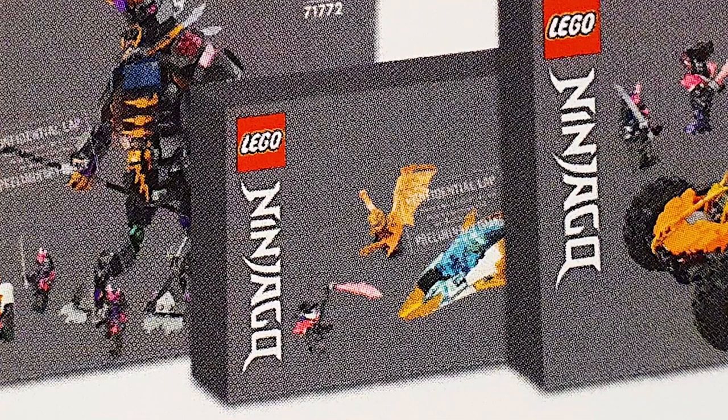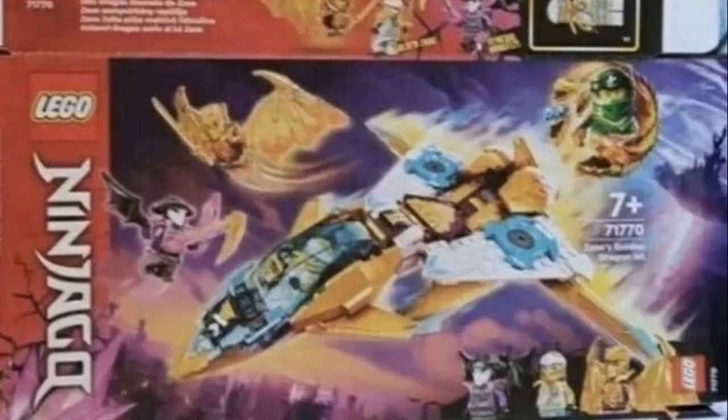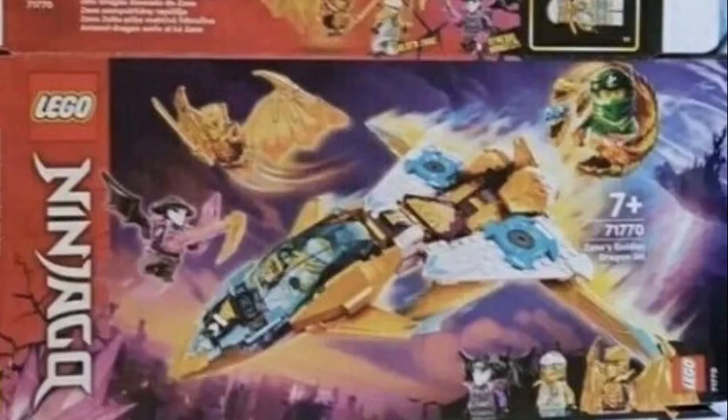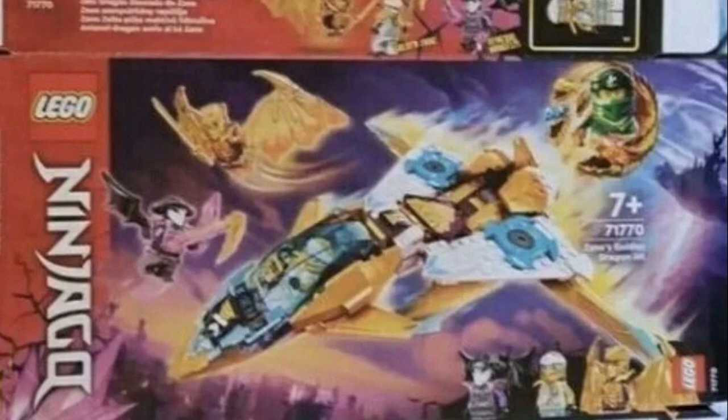Next up we have Zane's Golden Dragon Jet, and we actually got better pictures of this last week. It comes with Cole with golden wings, Zane, and the Skull Sorcerer — so the Skull Sorcerer is back. This one reminds me of Zane's helicopter thing from season 3. It's a cool set and I think it might be around 30 bucks or something.